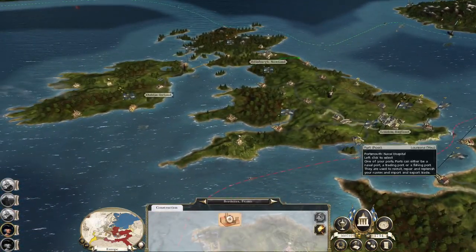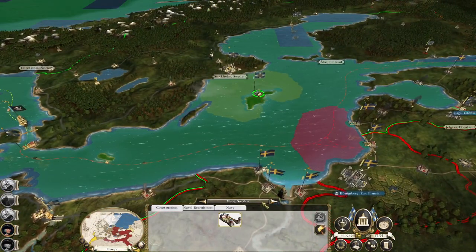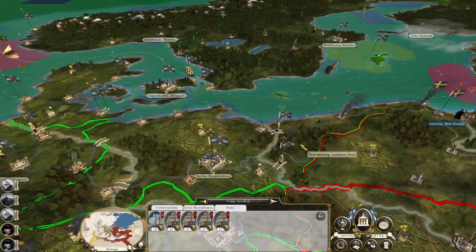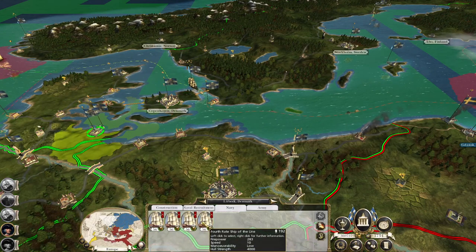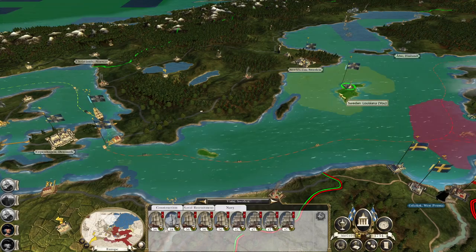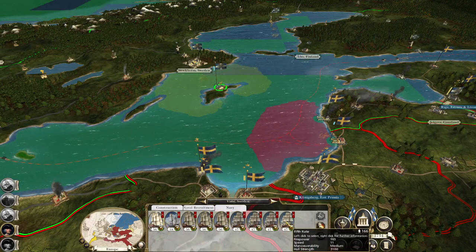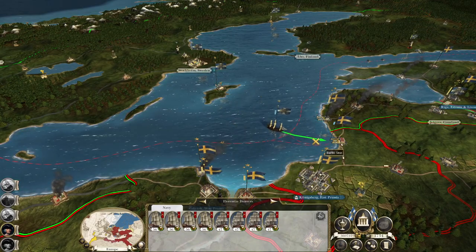Steam powered cloth mill. These fourth rates — well, those are fifth rates actually. The fourth rates are from Lübeck. You guys combine forces with the ships here at Visby. That's more than enough ships to commit to blockading Memel, which impacts their trade.